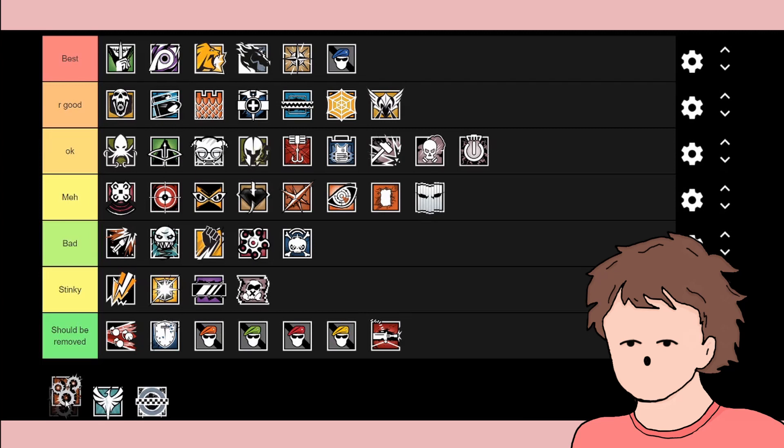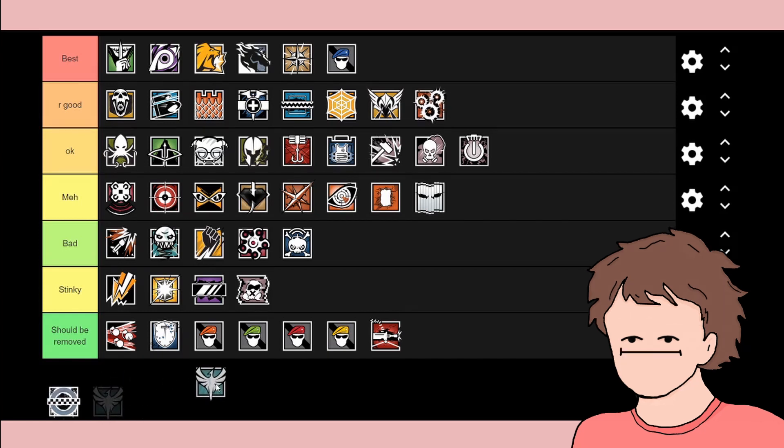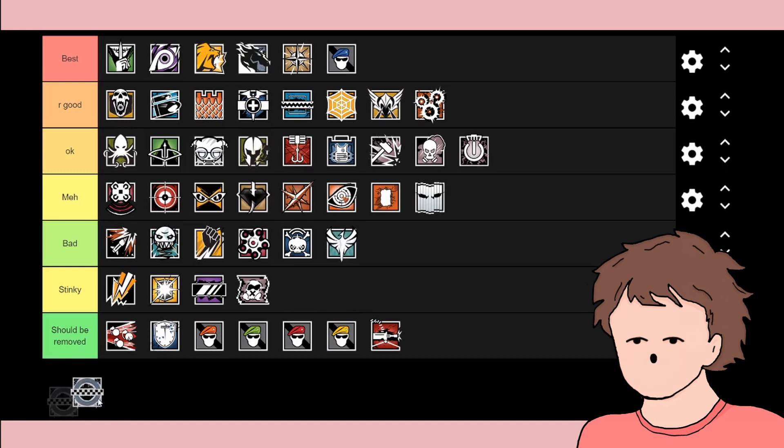Ying is described as a new breed of stun grenades — it stuns people multiple times at once from the same grenade, which is really good because it helps rush into rooms. Zofia has a concussion gun, but it's not the greatest — I got her from the Christmas random character event. She's not the best, so I'll put her in bad.